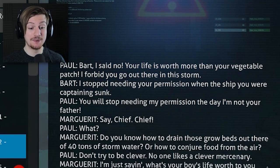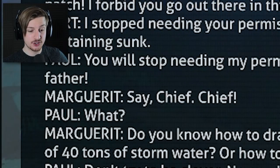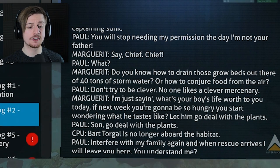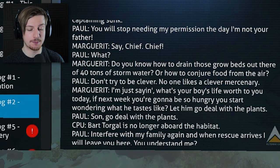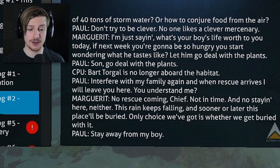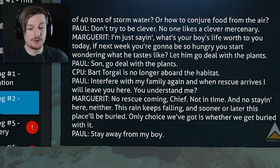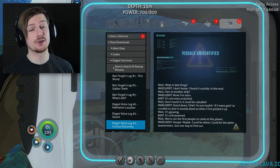Degasi voice log two - storm. 'Bart, I said no. Your life is worth more than your vegetable patch. I forbid you to go out there in this storm. I stopped needing your permission when the ship you were captaining sunk. You will stop needing my permission the day I'm not your father. Do you know how to drain those grow beds out there of 40 tons of storm water? Or how to conjure food from the air? What's your boy's life worth to you today? If next week we're going to be so hungry you start wondering what he tastes like. Let him go deal with the plants. Bart Toggle is no longer aboard the habitat.' Something happened between three and four - not too sure yet. We'll find those logs very soon though.